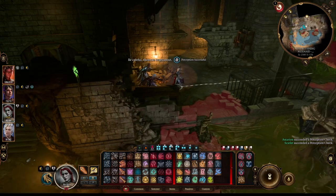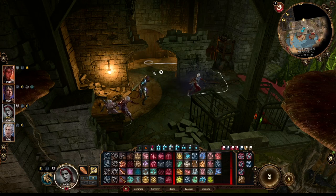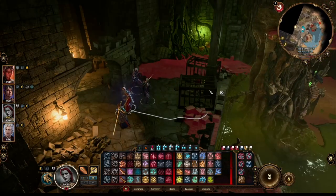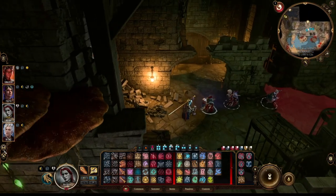Once in this room there will be a couple of masked individuals who you can fight or leave. If you want to save these individuals you should either leave them or knock them out with non-lethal damage. Also, if you leave these individuals conscious they will join Auntie Ethel in the fight. Also, watch for traps in this room.